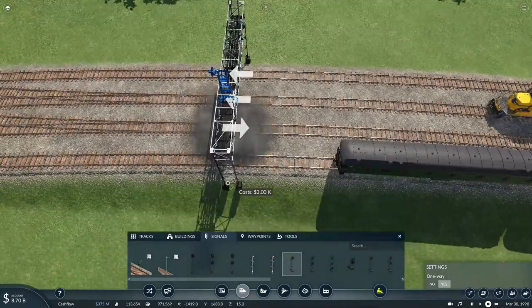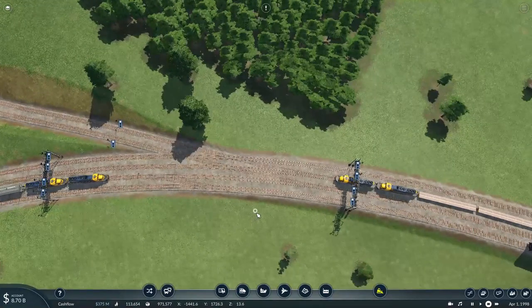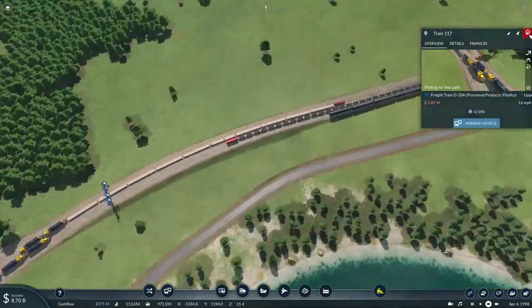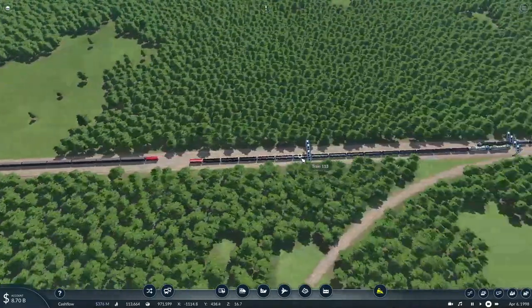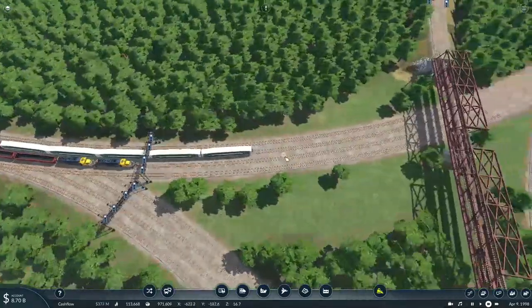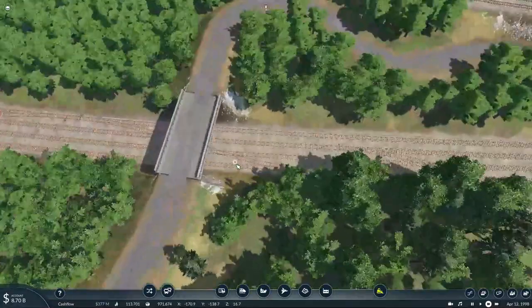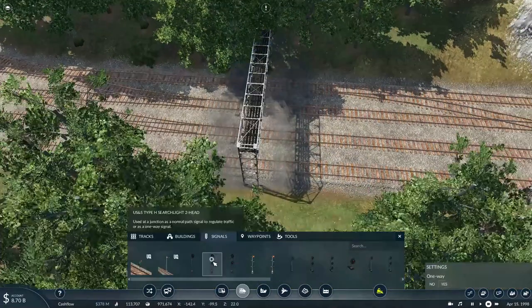I think I might have to add some more signaling just to make sure all the trains can move, or maybe it's the fact that there are so many trains it's just basically too long. But either case, my passenger trains are now fully moving at a good high speed, and with all these changes there should now be enough room for all my freight trains to traverse through. Though I think I might have to add a signal gantry here.